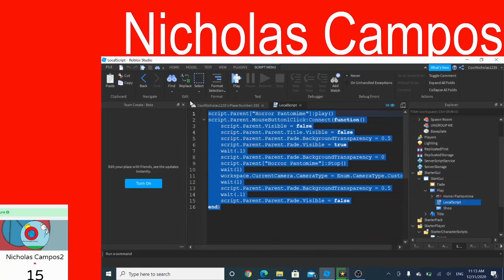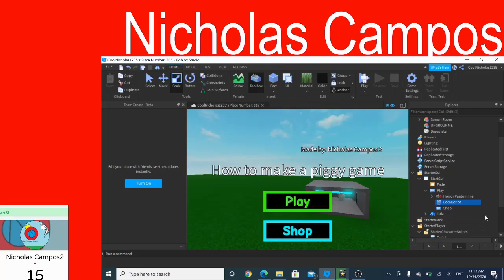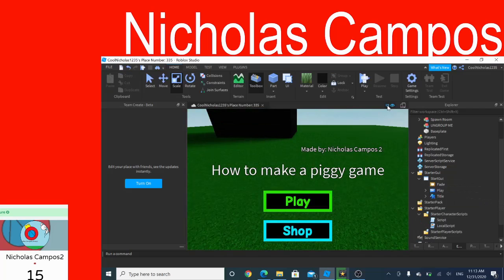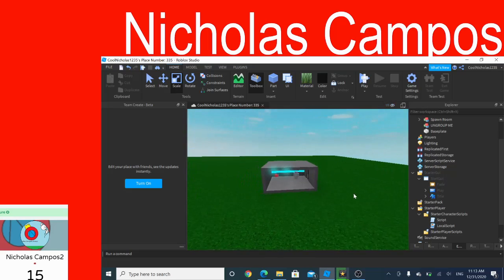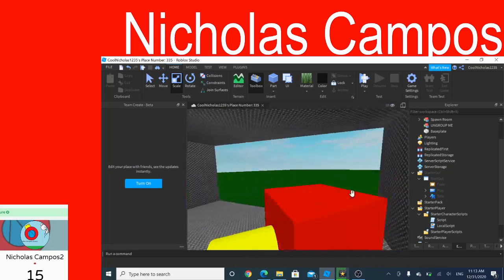This contains all the stuff right here — it should say 'stop sound' and then it should stop the camera thing. If you don't want this showing on your screen, just press the UI button in the corner right here and press it again — it should go away. You should see there's a character and a camera right here.